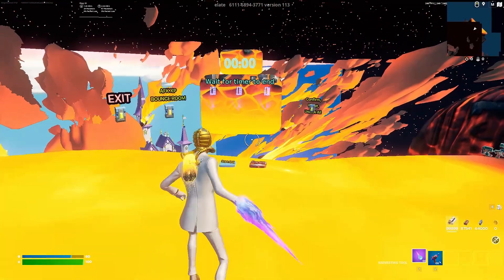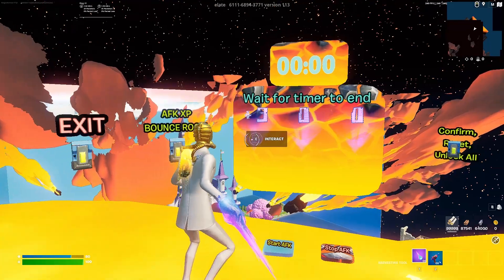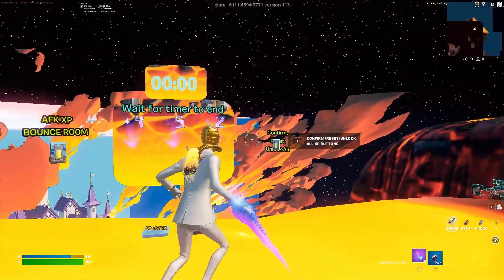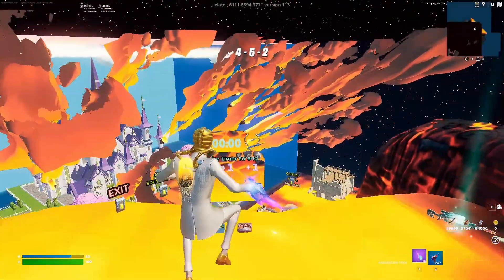After you've waited your 10 minutes, you are good to enter the code. You're going to enter the code 452, just like this on the screen. You should be able to look to the right, click that confirm button, and it should flash at the top of your screen, meaning you entered it correctly.